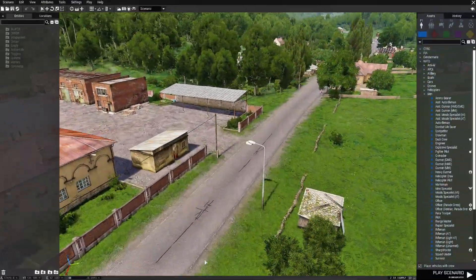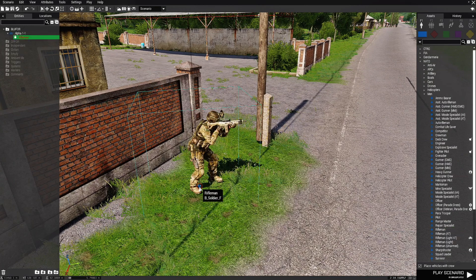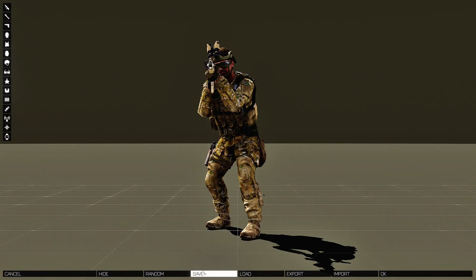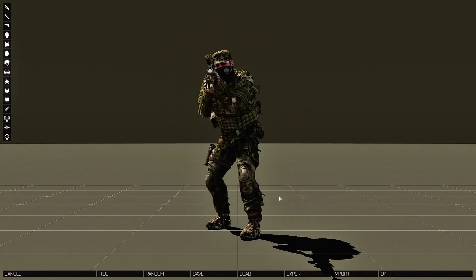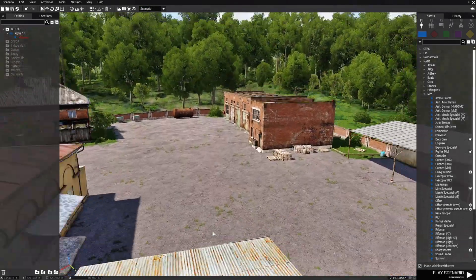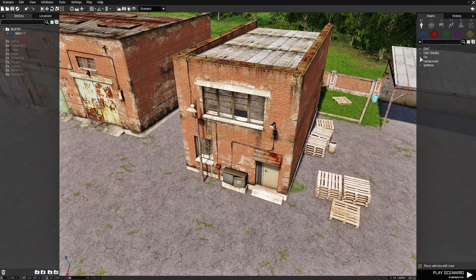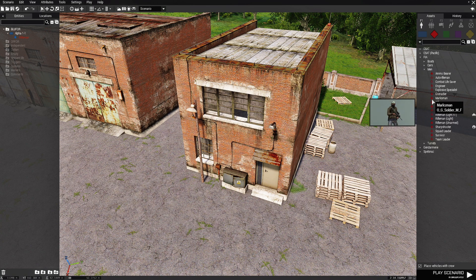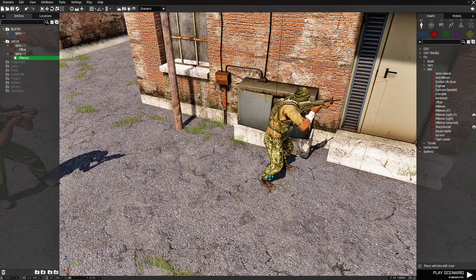We're going to start off by creating a little scenario. We're going to go to this location and place a player, right-click him and edit his loadout, and load a loadout I set up for this. Next we're going to go to this location and go to 0-4 FIA men and an officer.